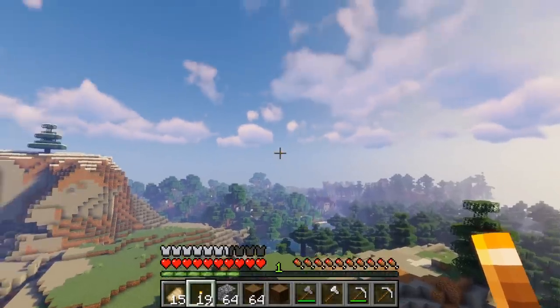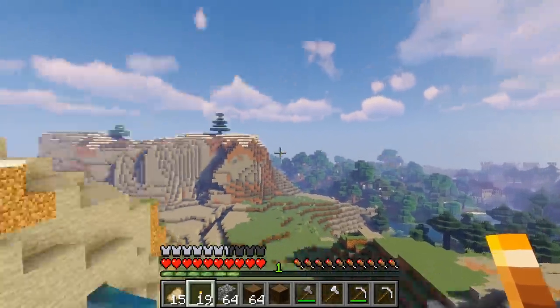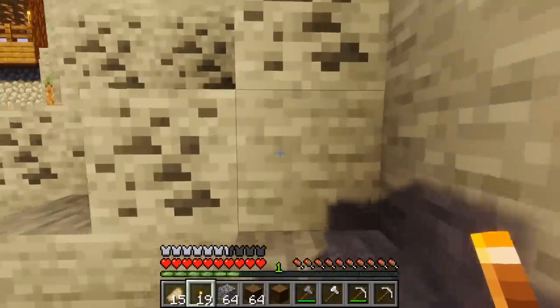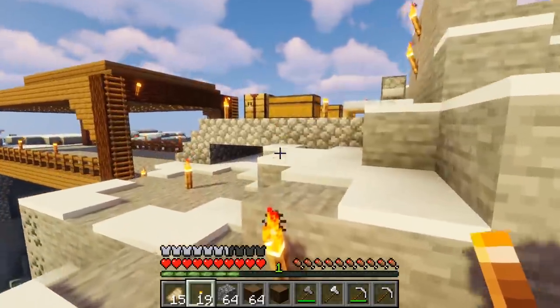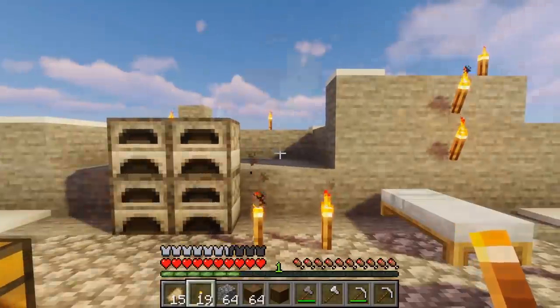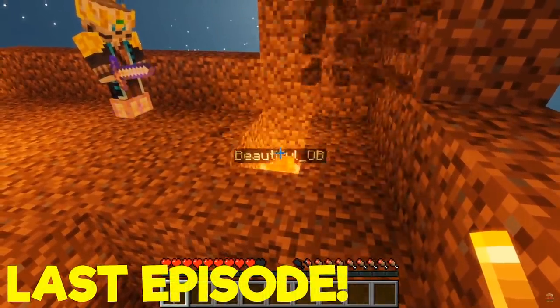Kind of like last time we did a multiplayer survival server. I also want to be able to spy inside Spice's base — I'll be able to see right down into it, there's his keep back there. Continuing that way leads over to the original starting point, which I need to visit. I'm going to visit OB's base too. In our last multiplayer episode I got a little bit of revenge — I did kick him in the lava.